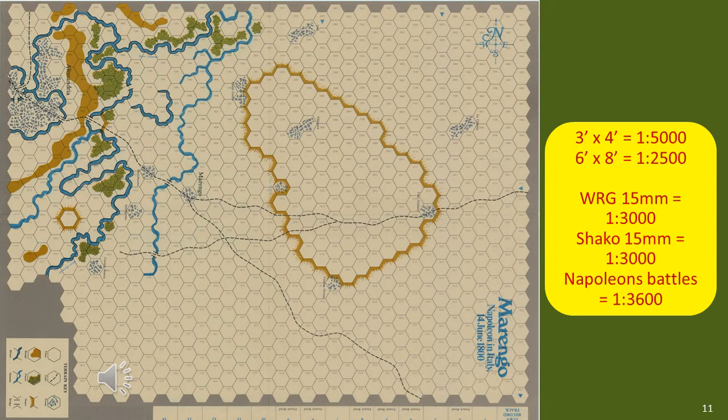If I drop the scale to 1:2,500, the playing area becomes 6 foot by 8 foot — large but not impossible. At 1:2,500, it's pretty close to a traditional 15mm gaming rules playing area, and the number of streams and built-up areas are still present. So while scale does have some effect, it's not the primary cause of the difference in the way streams and built-up areas are deployed between a board game and a figure gaming playing area.